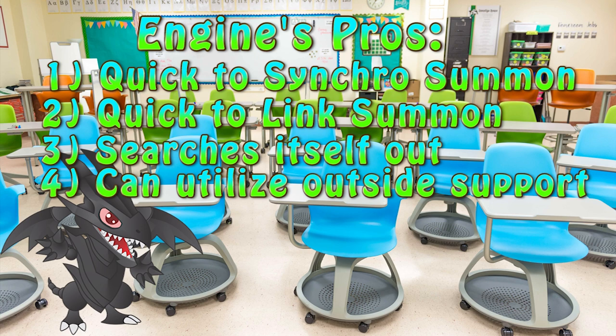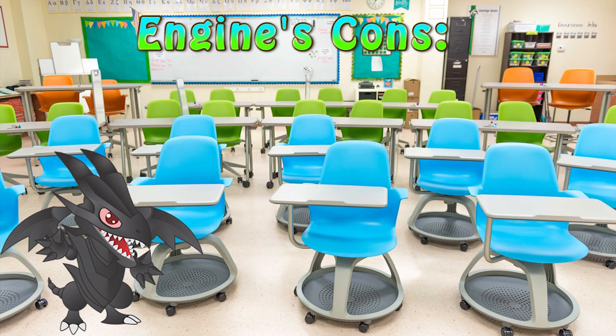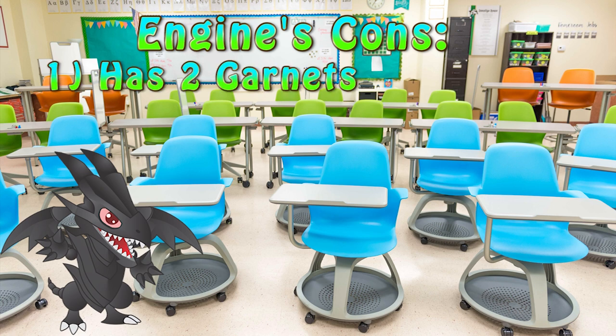Also, for those who didn't get the memo, this engine allows you to establish Crystron Halqifibrax using Emergency Teleport or 141. It's not something to be taken lightly. When it comes to the downside of this engine, there is one very major issue. Like most engines in the game, this has a so-called garnet. However, unlike those, this engine has two. Drawing into either Assault Beast or Assault Mode Activate wildly diminishes the engine's capabilities.